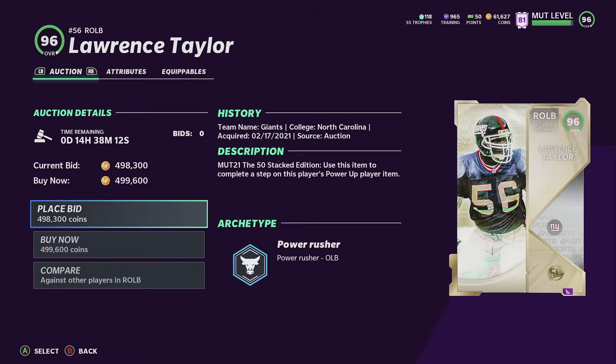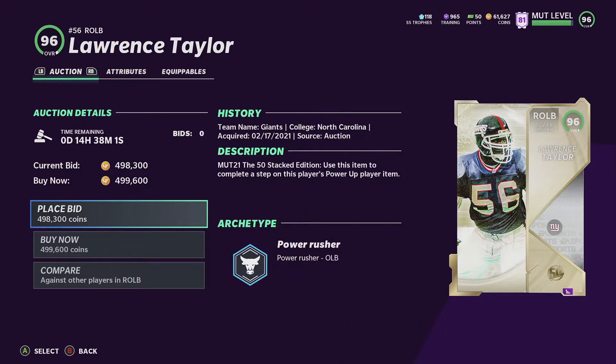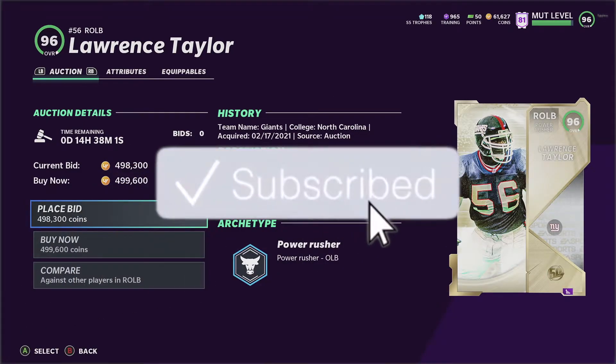Welcome back to my channel, it's Madden time baby. Before we head into the video, don't forget to drop a like, subscribe and comment. Today is another episode of Power Up choices. This one's going to be 96 overall power pass, and the first one on the list to start off the video is going to be LT.